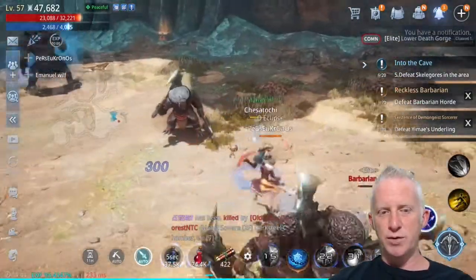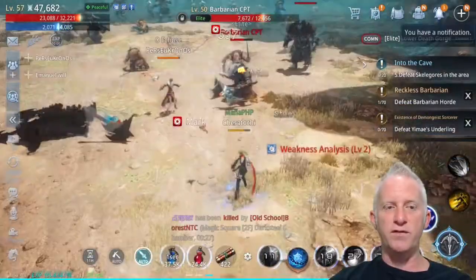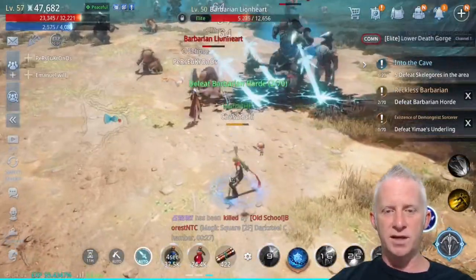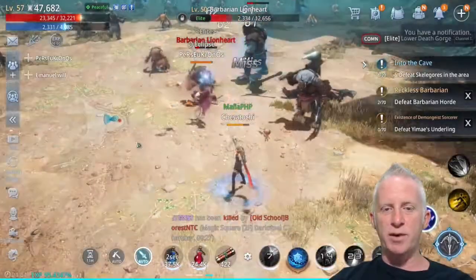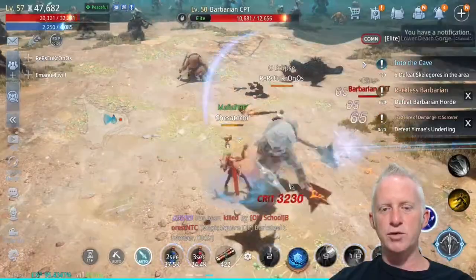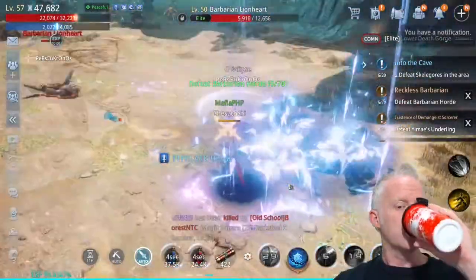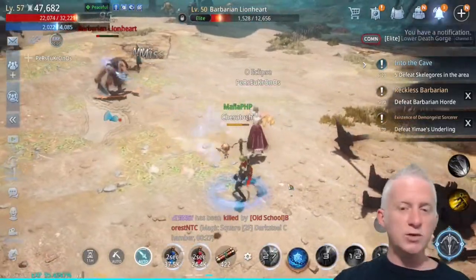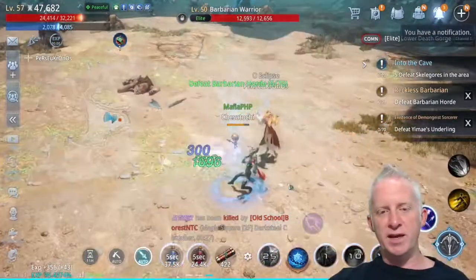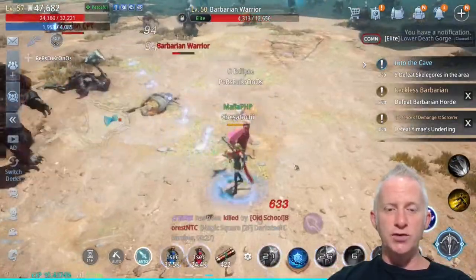I just move around and grab kills because I need a power score of 45,000 — I currently have 47,000. As you can see 'defeat barbarian,' so it's going to be fast. This is one of the tricks: when a high-level player is playing around you, you just move around and you just need to hit the target one or two times.